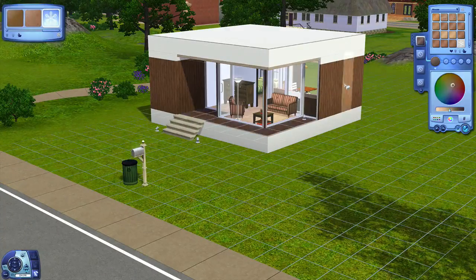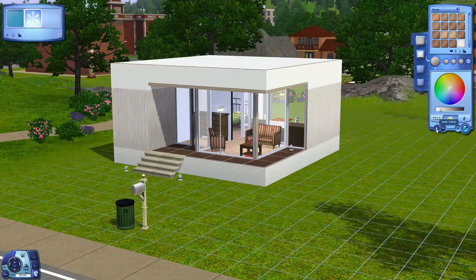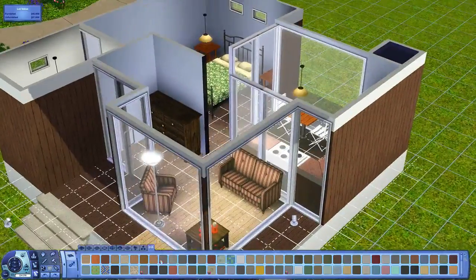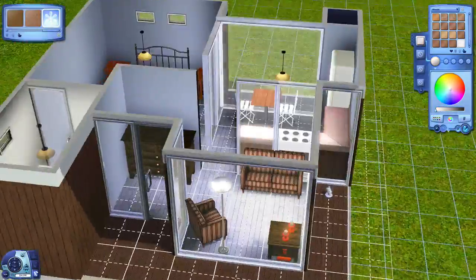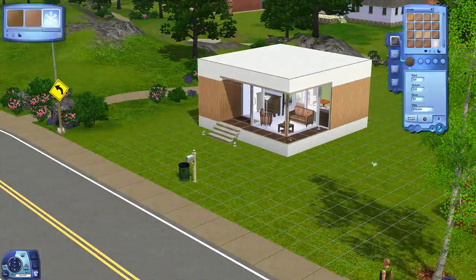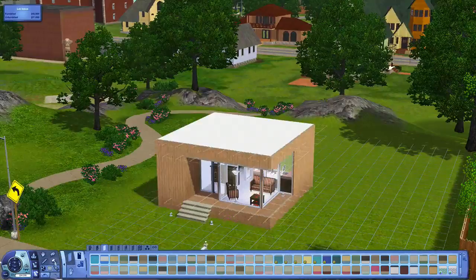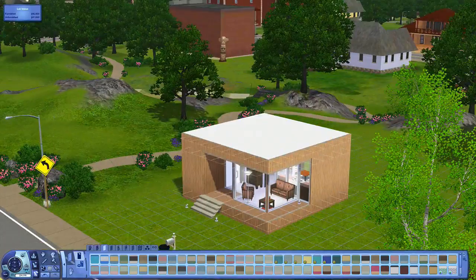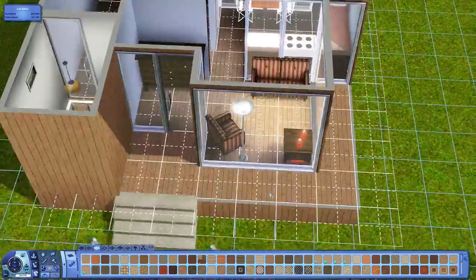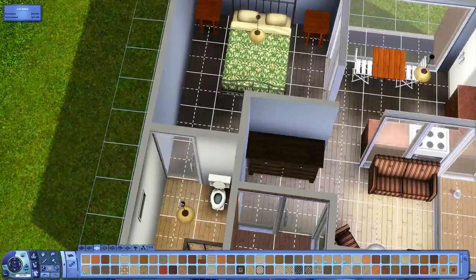I was originally going to go with dark timber just as a strip around the house, then maybe light timber, but in the end I make the whole thing just a timber cube. The dark timber and white reminded me of chocolate — white chocolate, dark chocolate. I don't know if that's because I'm really hungry right now. But it's really nice and modern that way.